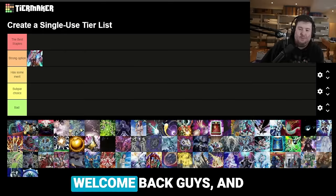I believe that Ghost Dragon's Snow Rabbit is quite a strong option as far as tech cards go in this upcoming format. Welcome back guys, and as promised, following up our meta deck tier list, we got our staple tier list.